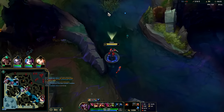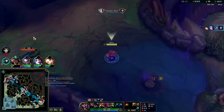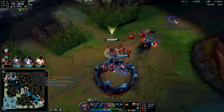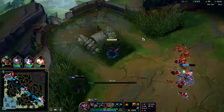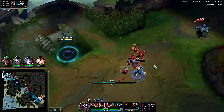We'll look to get him with an auto, auto, then clone. Auto, auto, R. We don't want to use our E because then our autos will no longer slow. We got kind of screwed there - our clone just stopped attacking for whatever reason. The AI can be buggy sometimes. See how fast his attack speed is.